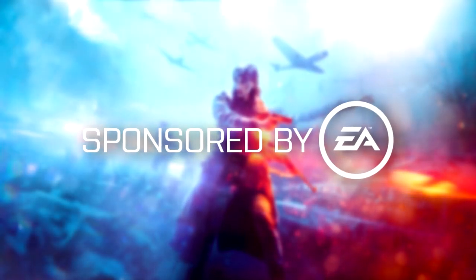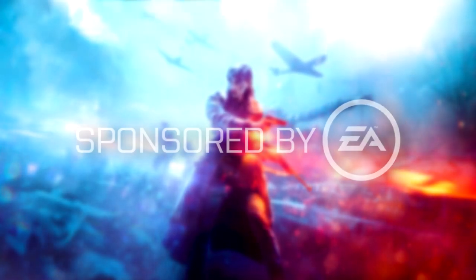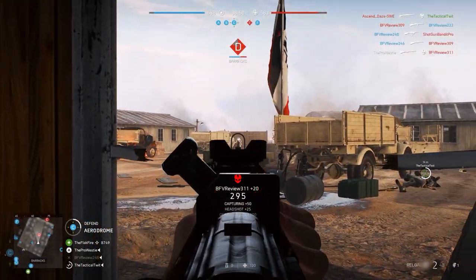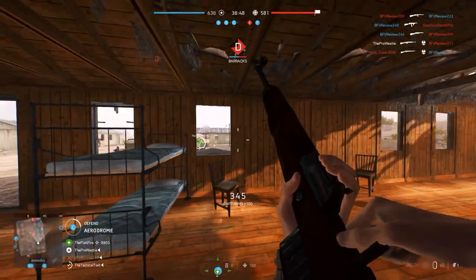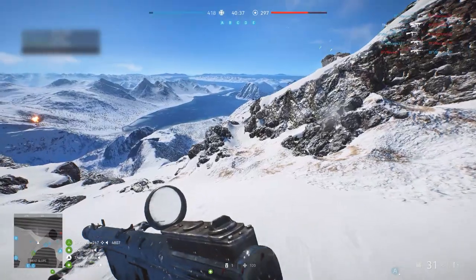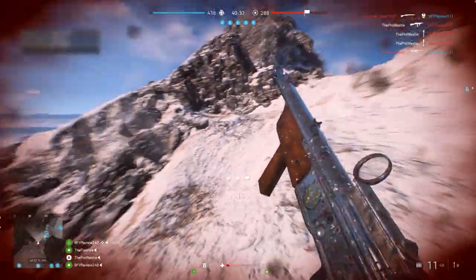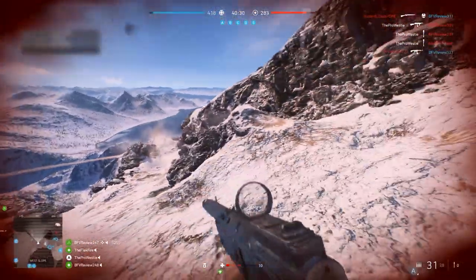This video is sponsored by EA. Your company in Battlefield V is a collection of soldiers, weapons and vehicles that you've unlocked and progressed. You can improve and upgrade your company over time by simply playing the game, and there are lots of different opportunities and pathways for you to take.